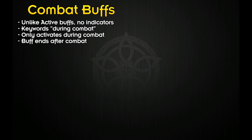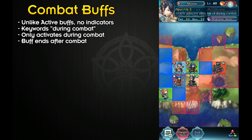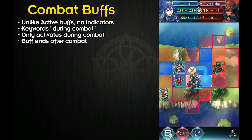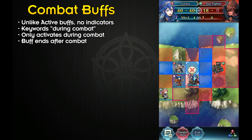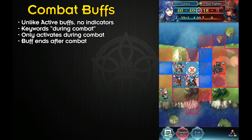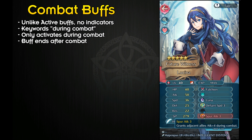Onto combat buffs. Unlike active buffs, combat buffs have zero indicators — there's no green arrow, no colored text, nothing. You can't really tell if the buff is applied or not. The only way is to compare the damage numbers on the top bar when you hover your hero over an enemy. This kind of buff only works during combat and disappears after combat. Just like active buffs, you can usually tell the skill is a combat buff by looking at the effect — the main keyword to look for is 'during combat.'